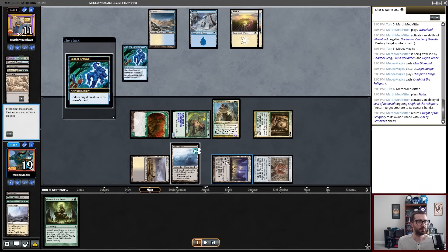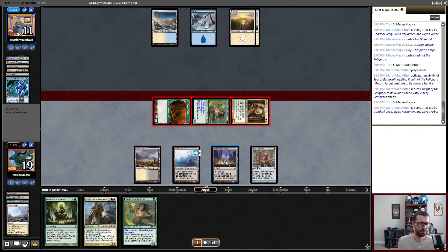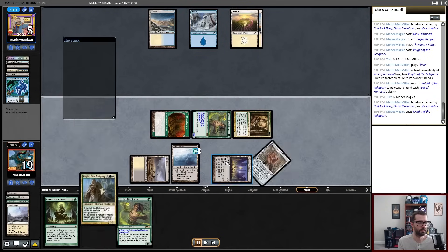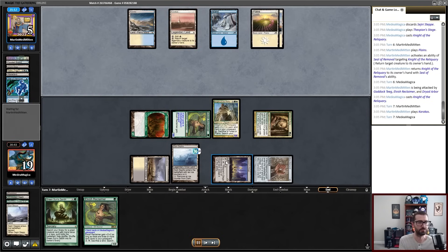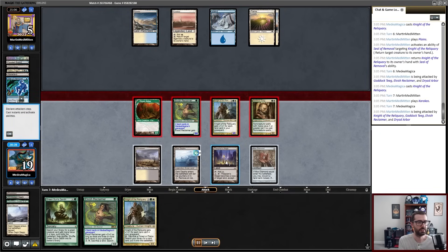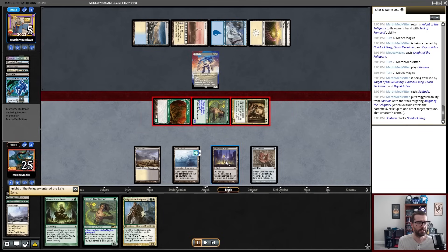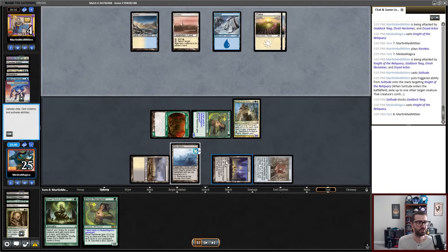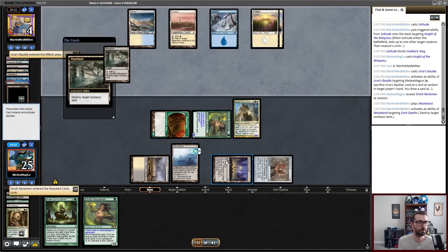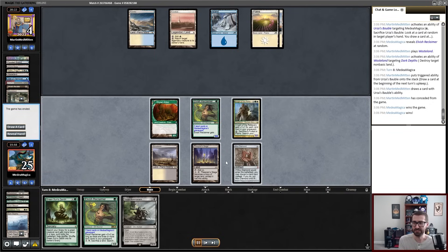The seal of removal that's sitting in play is kind of awkward for me and constricts a lot of the timing of when I can actually cast the spells I'm trying to cast. I'm just kind of doing this sad beatdown plan until we get to the point that the seal of removal is no longer in play. And then at that point, Dark Depths can be a real plan that we can use. We're just trying to be the beatdown, and we do eventually force that seal out of play. We've got our opponent on a two-turn clock.